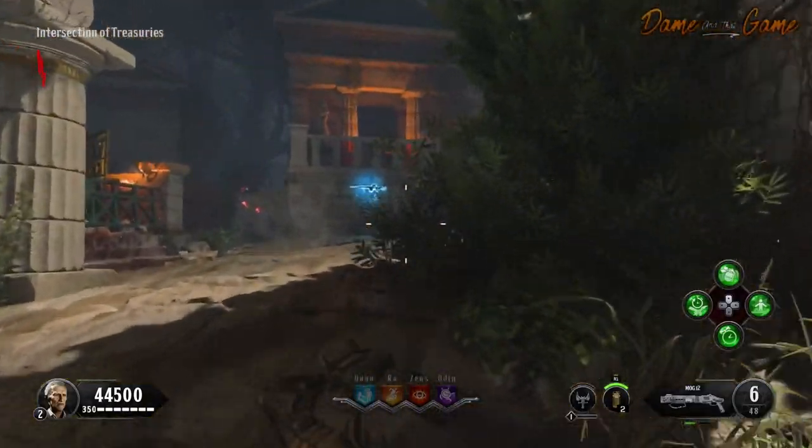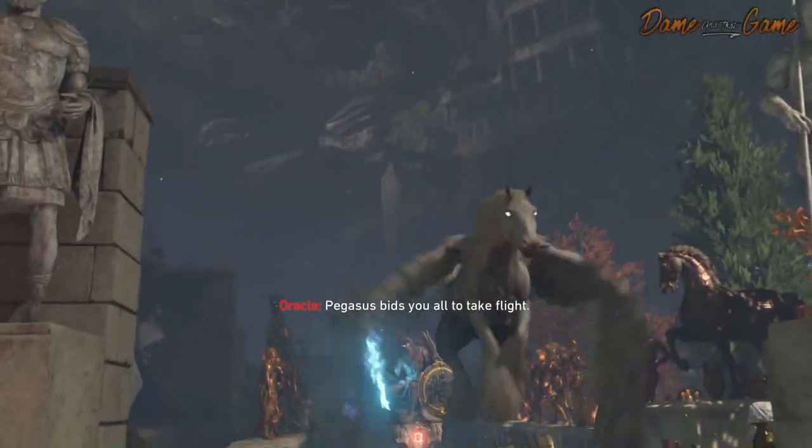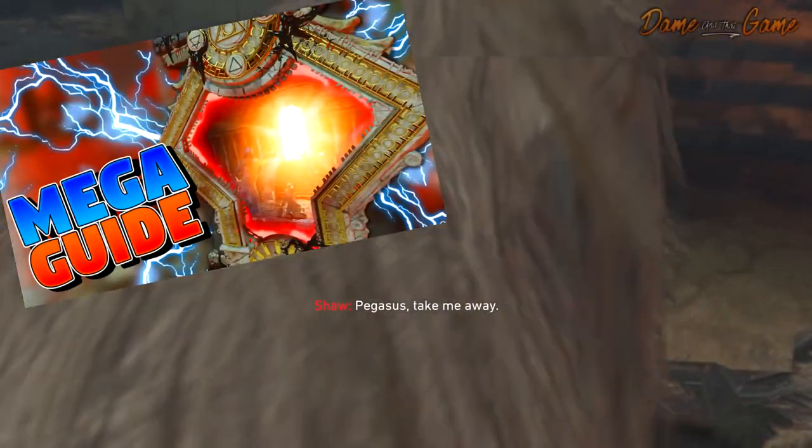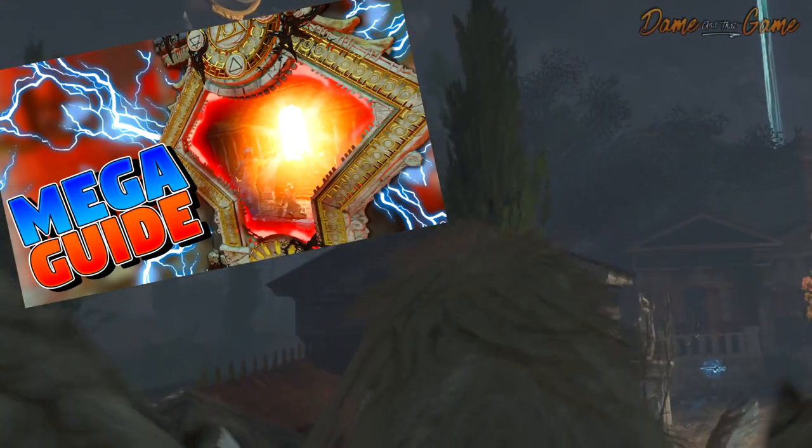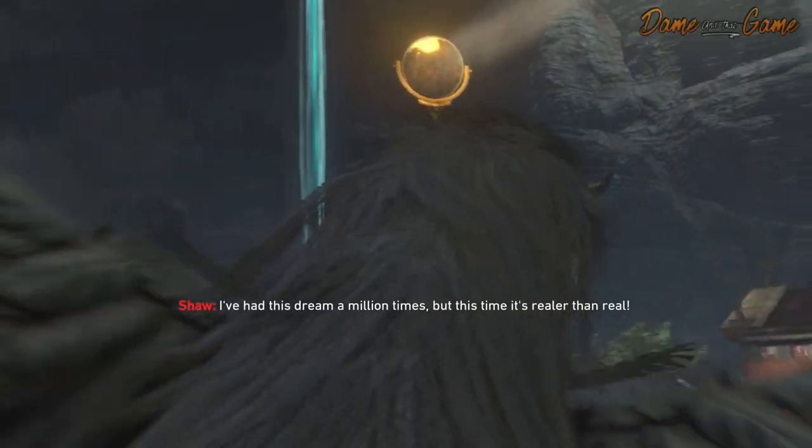The last locations are located underground in the Python Pass, and to be able to get here you're going to have to ride Pegasus. If you don't know how to do that already, there's a quick and easy tutorial in my description — it's very easy, and that will allow you to ride Pegasus to get to the underground so you can find the other locations.